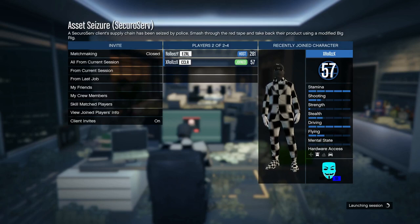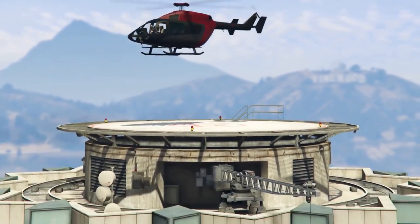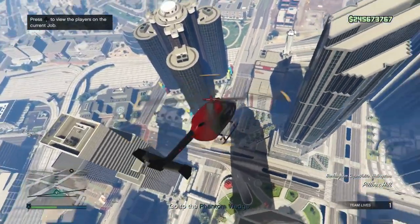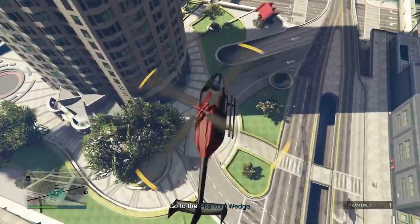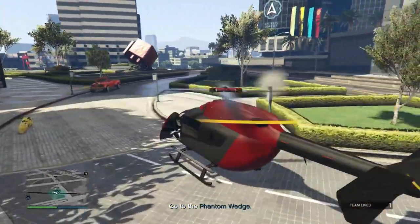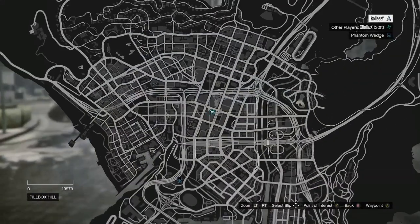Once you spawn in, you will be on a helicopter on top of your CEO office. Make your way down to the ground where you left your bike. As you can see we spawned in flying the helicopter, and if you look on the mini map in the bottom left you can still see the bike — that's why you wanted to put the bike outside the CEO office, it will be waiting right there.